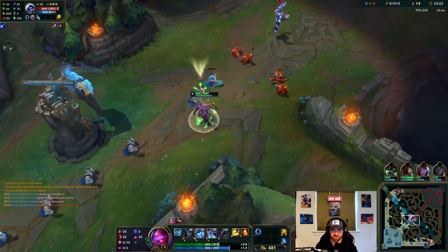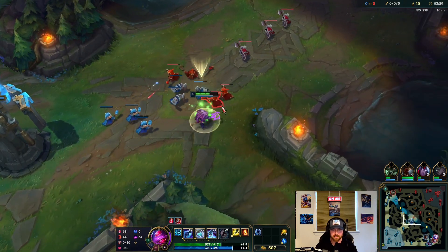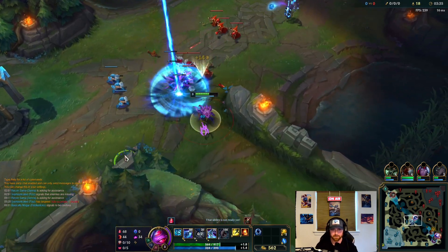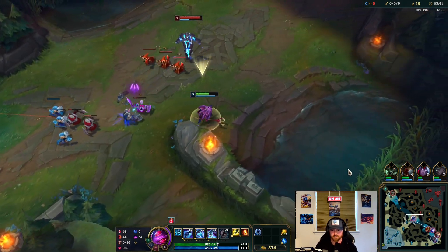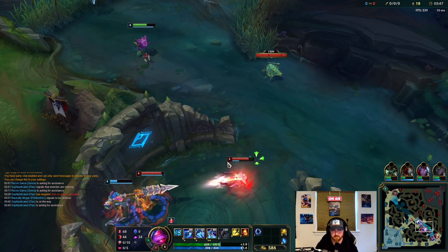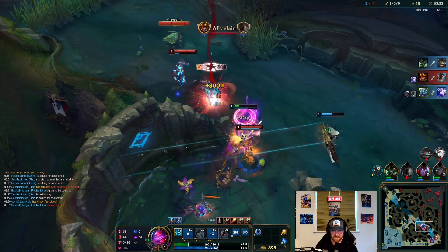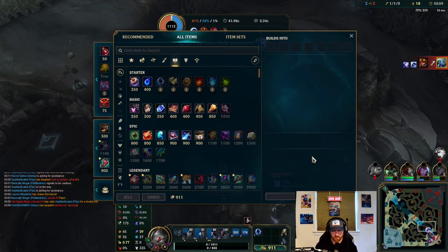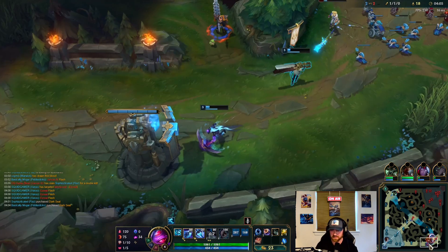The only bad thing is we have a Fiddle jungle who isn't super gank-heavy early — he really relies on his level 6. But we have a little bit of an advantage over this guy right now. We might be able to do something here. I might be able to kill the Ashe — I'm going to flash onto the Ashe with Igniter. I think we die here for sure. Not the greatest, but we do get a kill. Fiddle getting caught there was pretty much the reason that all went sour.